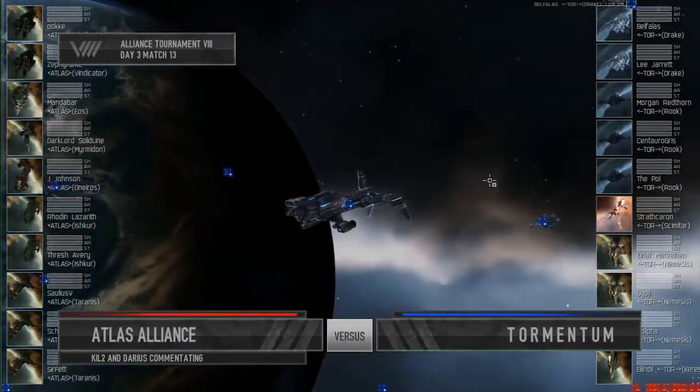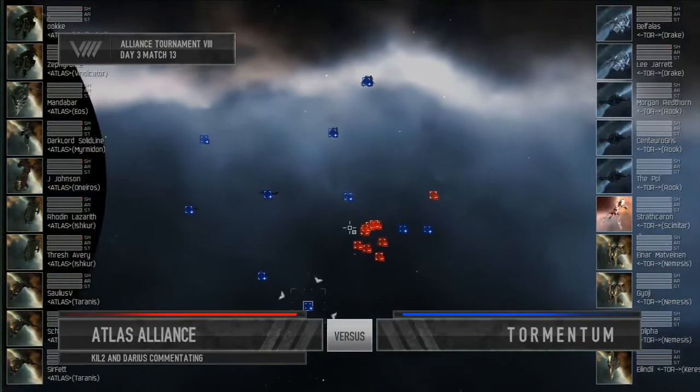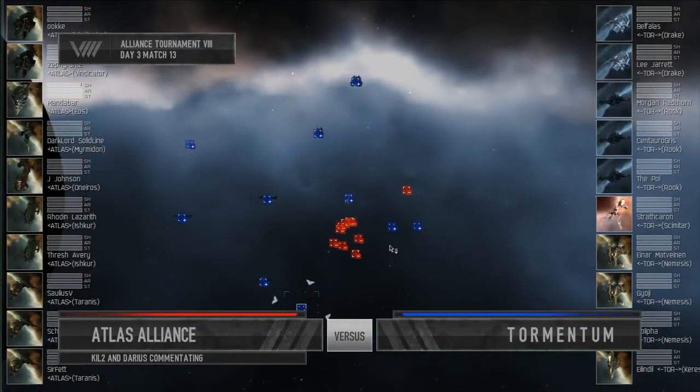Atlas in red on your left, fielding two Vindicators, an Eos, a Myrmidon, an Oneiros, three Tyrannis, and two Ishkurs.